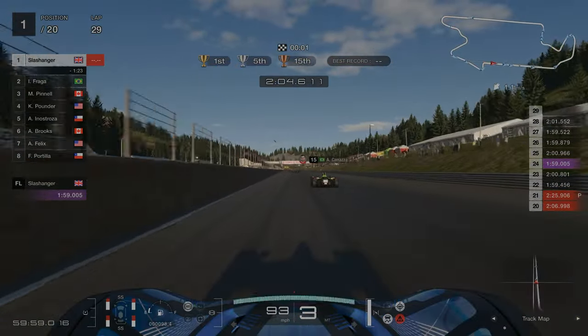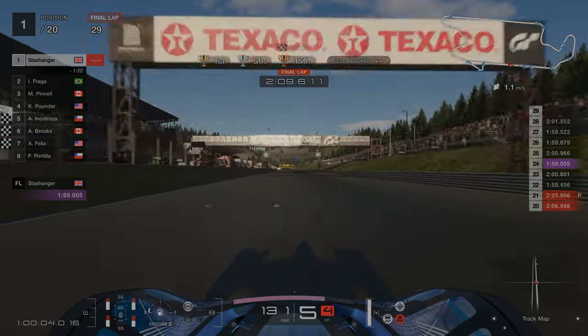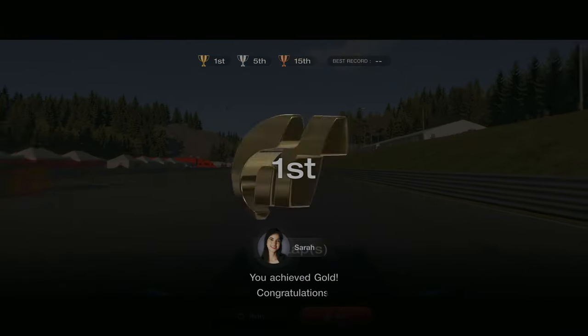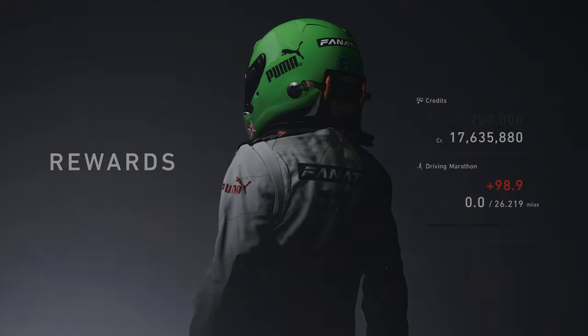And there we have it — one hour at Trial Mountain completed. I was lapping roughly two minutes per lap so that was quite consistent. This was by far the easiest one I've done yet and the most enjoyable. For getting gold in this challenge you will earn yourself 1.2 million credits.